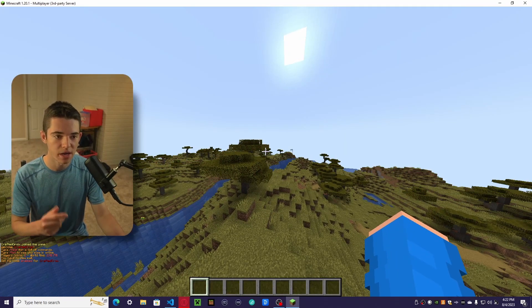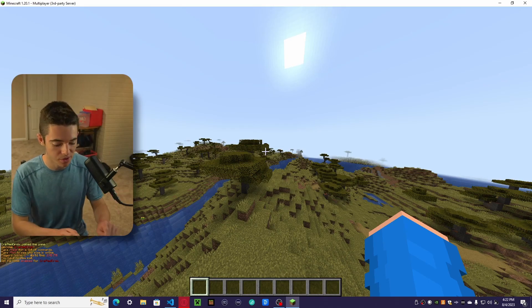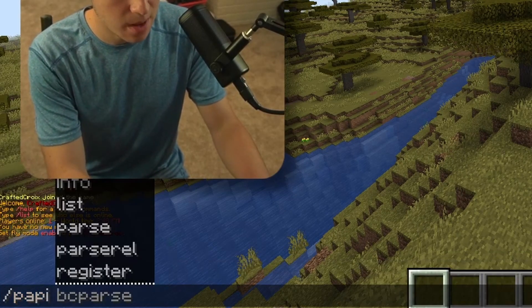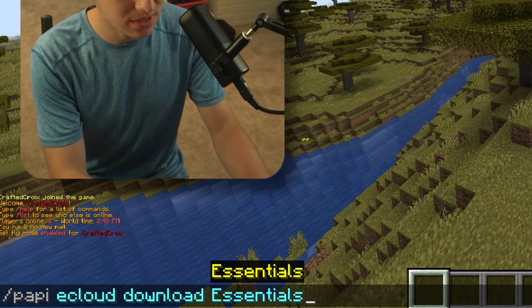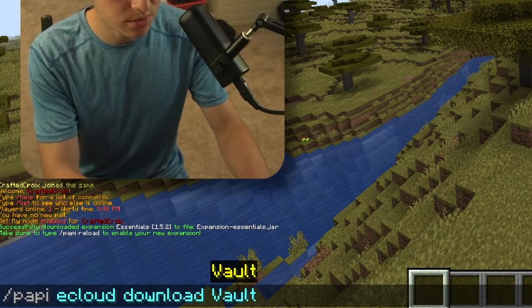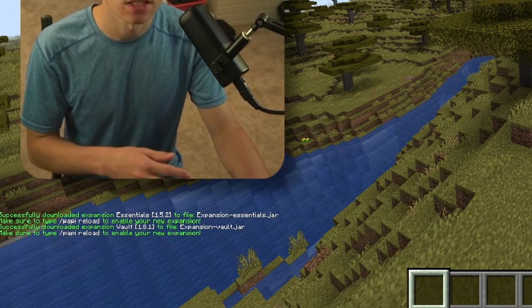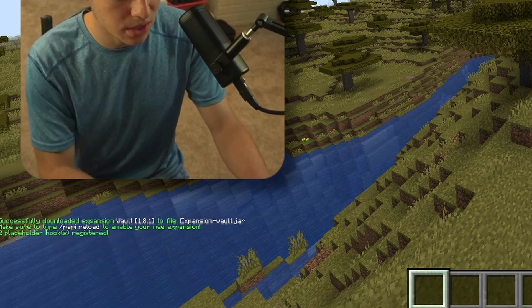Here we are in Minecraft. Now what we want to do first, before we can make our leaderboard, we need to run this command: /papi eCloud download Essentials. And while we're at it, we're also going to install Vault, because that gives us access to a different placeholder that you might as well just have. And then we can do /papi reload.